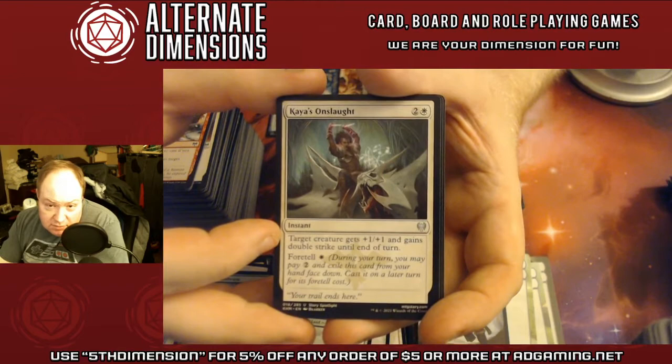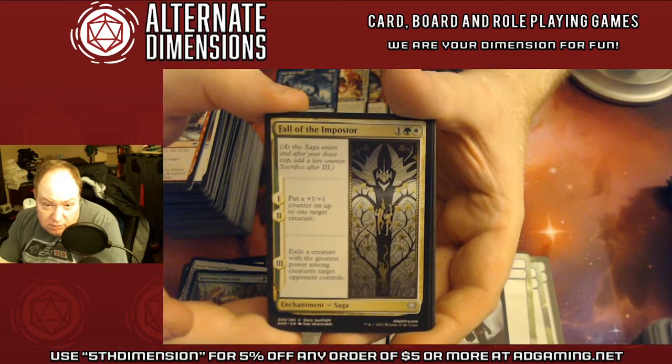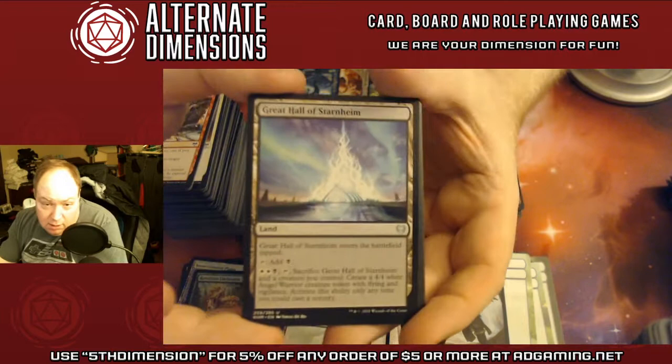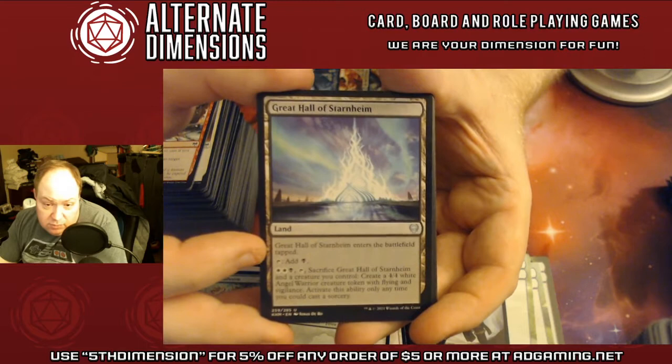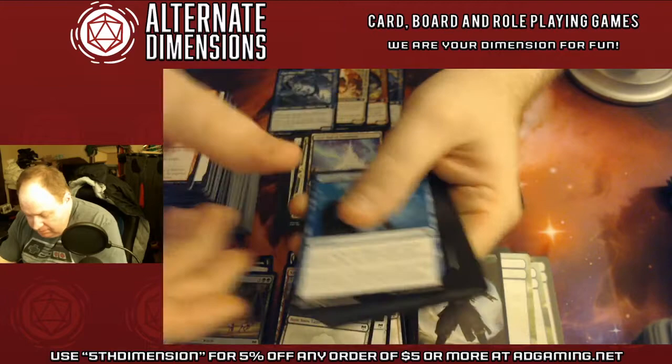Kaya's Onslaught — combat tricks with Foretell, so you can down-payment it. Follow the Imposter — a +1/+1 counter on up to one target creature, and exile the creature with the greatest power among creatures the targeted opponent controls — so it won't hit your own creatures. The Great Hall of Starnheim — you sacrifice this and a creature you control to make a 4/4 Angel Warrior token with Flying and Vigilance, but its cost is only three mana.